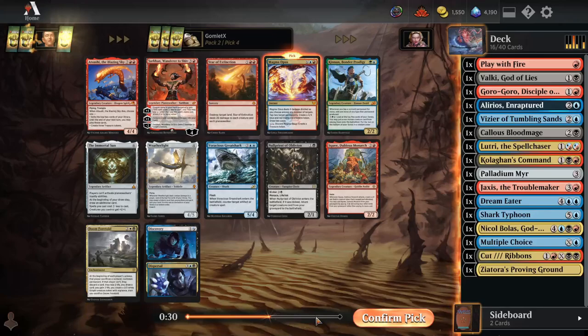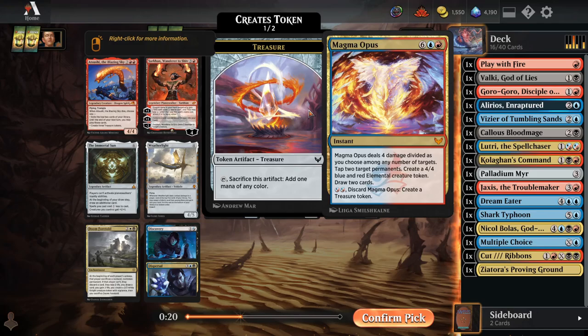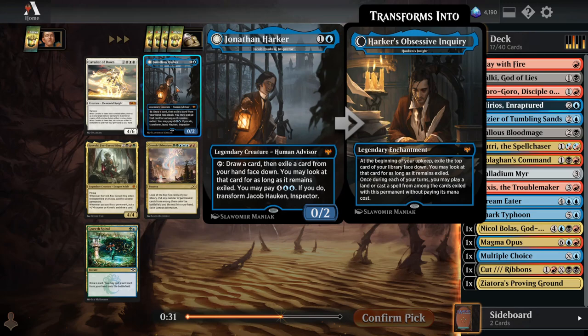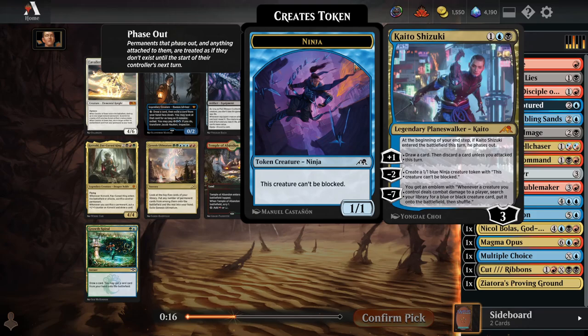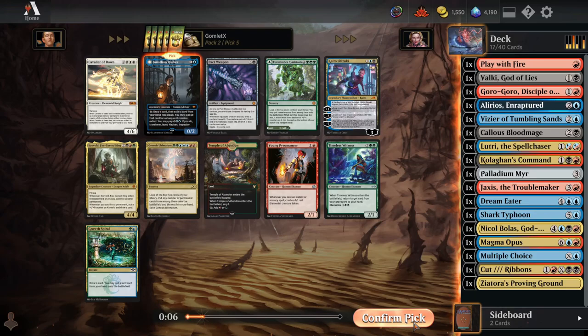Discovery/Dispersal would be the safe pick I could cast in a lot of games, but Magma Opus is the strongest card for this deck. No red-green dual land — if this were blue-black or red I'd scoop it up. I don't think Pyromancer is that great even in a dedicated instant-sorcery deck. Jonathan Harker is pretty fun when you've got a lot of 7-8 mana stuff in your deck — eventually you flip it and cast them for free, and in the meantime it's basically a Merfolk Looter drawing and discarding a card every turn. I'm going to go for Jacob Hawken.